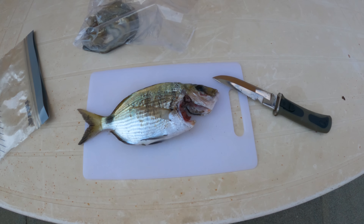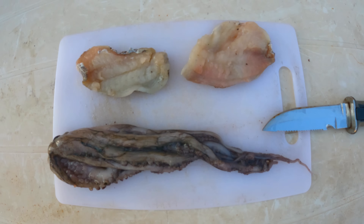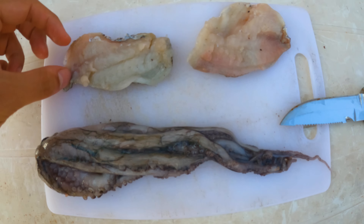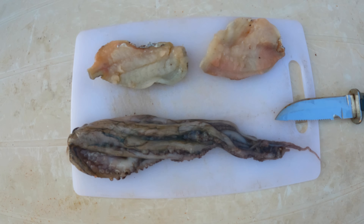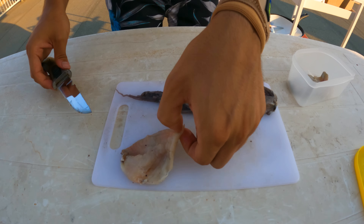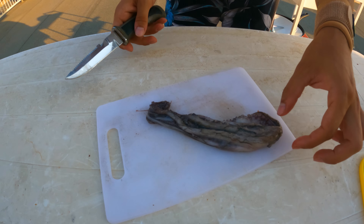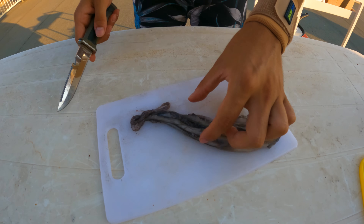Here is our catch — we got a white sea bream and a small but really nice octopus. Oh yeah, it's gonna be super tasty! Here we have the two small fillets of our white sea bream and our nice octopus tentacles. I used the head of the octopus as bait for the fish, and I'm now gonna hit the tentacles, which are my favorite part. Let's get into it — I'ma leave the fillets for now.